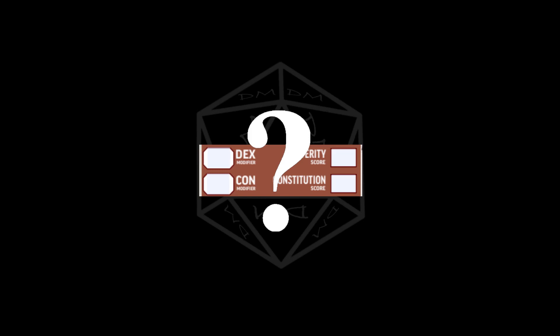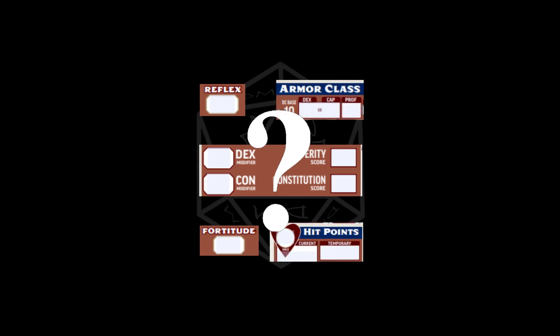Hello, it is 1DM here, and today I'm going to ask a pretty fundamental question about Pathfinder 2E's mechanics. Which is a better defense, Dexterity or Constitution? Obviously, the answer is that you need both stats. They're each used for their own types of saving throw between Reflex and Fortitude, both of which are about equal in importance. Dexterity affects your armor class, while Constitution increases your maximum hit points. Both are important defensive stats. But if you have to pick between the two, which is better?